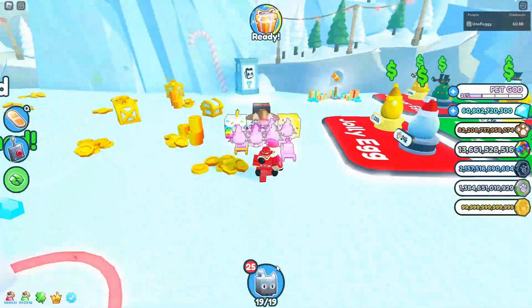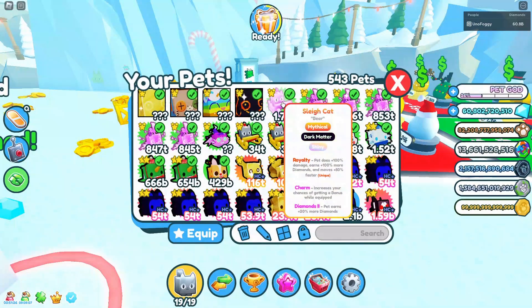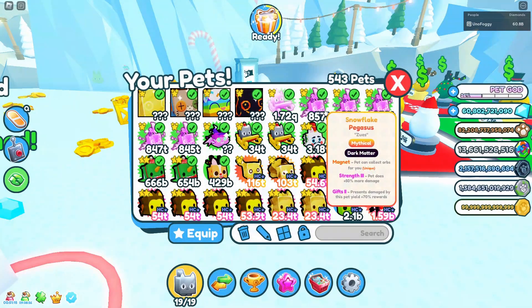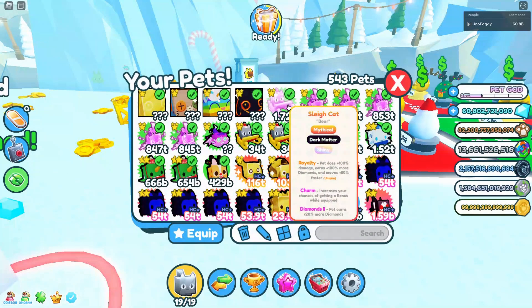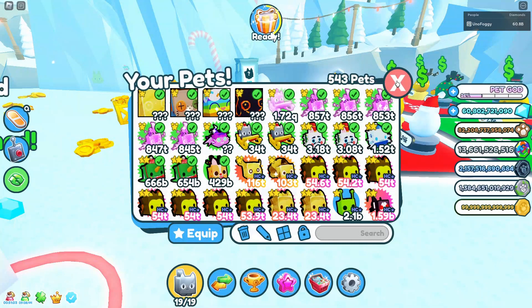One of the things I actually got through this mailbox was this shiny dark matter mythical right here - I believe it was from football boy, so thank you very much for that. This was an absolutely insane pet to get because before, my best pet was this one at 857 trillion. That's a big jump - pretty much double what I had before - which basically means I now have five pets with 1.72 quadrillion damage, which is absolutely insane.